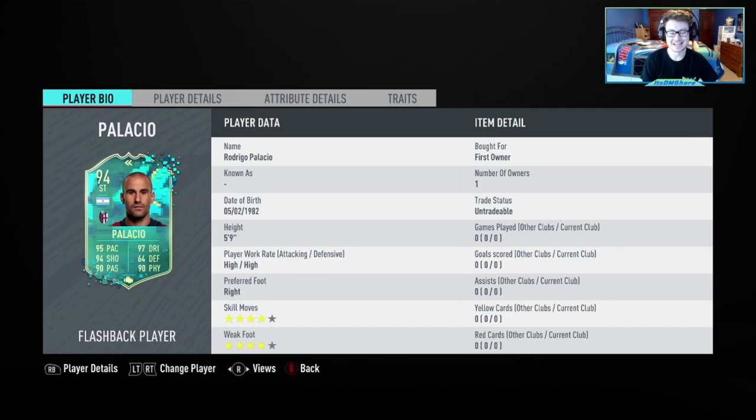What is up guys, it is ZMG here and today we are looking at the flashback Rodrigo Palacio card. It requires an 84 squad with 80 chemistry, so fairly cheap — a little under 100k. Looking at his card, he's 5'9, high/high work rates, right footed, four-star four-star — actually very similar to the Alexis Sanchez summer heat card.